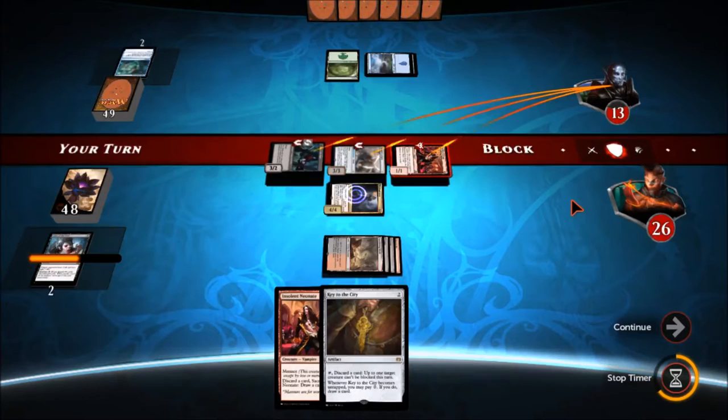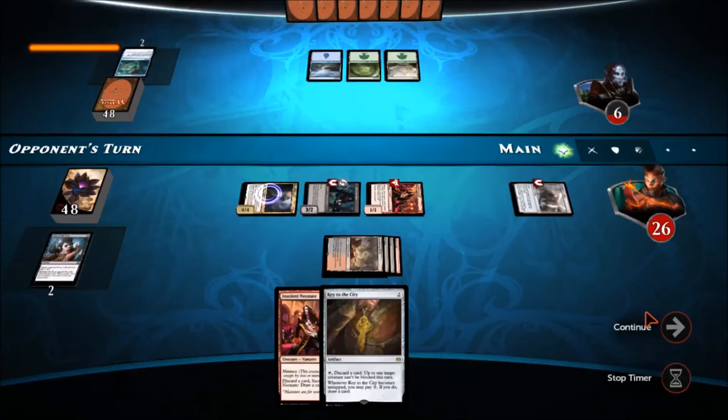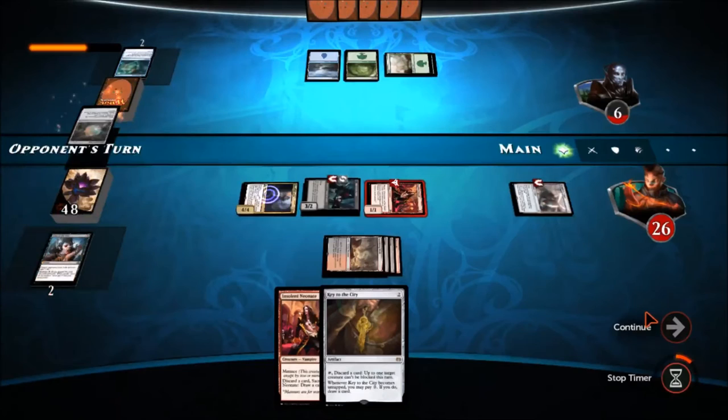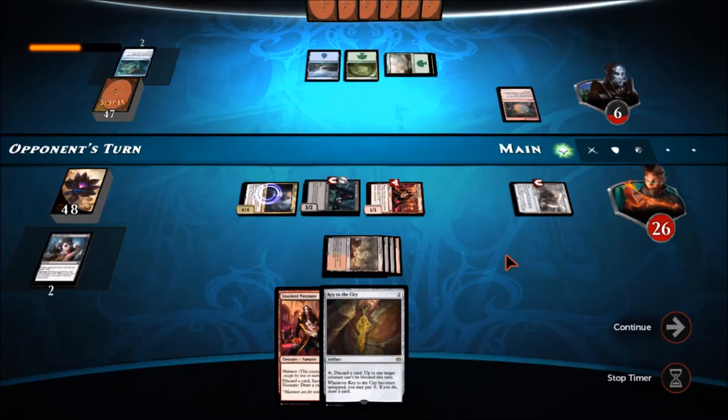I really don't see the point where I have to worry about him killing me with damage. His only real creature that could do that is the Torrential Gearhulk, and I have answers to that in the deck. I end up doing 10 damage to him that turn, bringing him down to six — a very dangerous position for him. I have lethal on board and at least another nine cards that deal direct damage. He ends up dropping the Alchemist's Vial, draws a card from that, and then scoops. We go on to game two.